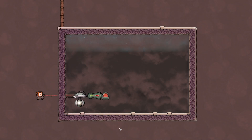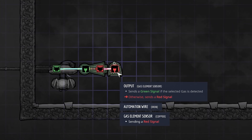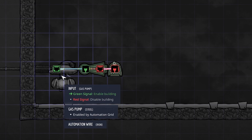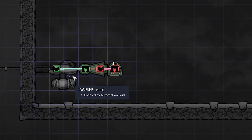Here we are with our first build. It is extremely simple and should help you out drastically as soon as you reach space. This is a very simple setup with which we can pump carbon dioxide — and any other gas for that matter — straight out into space. There are two ways to build it. Let's pause and take a look in our automation overlay.